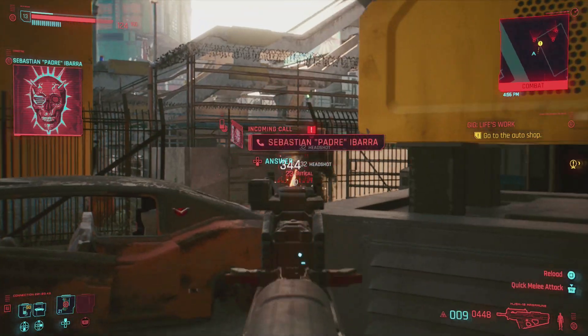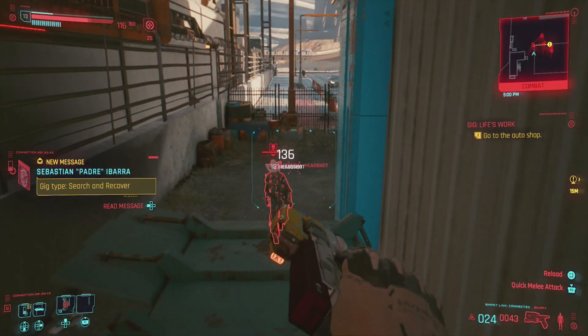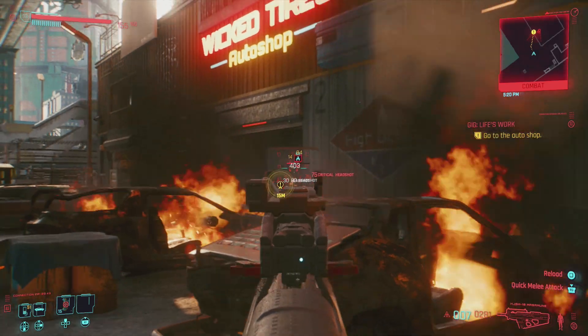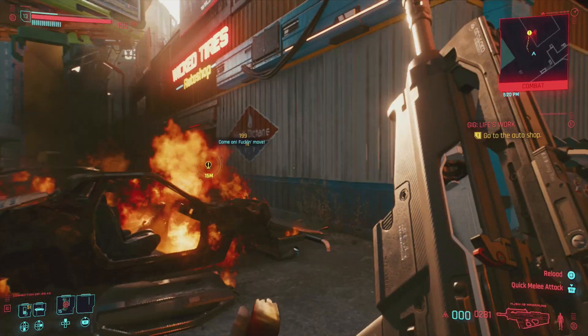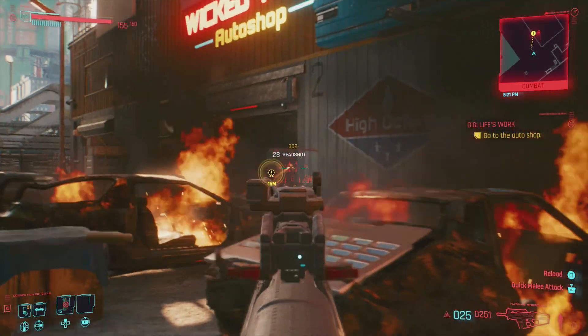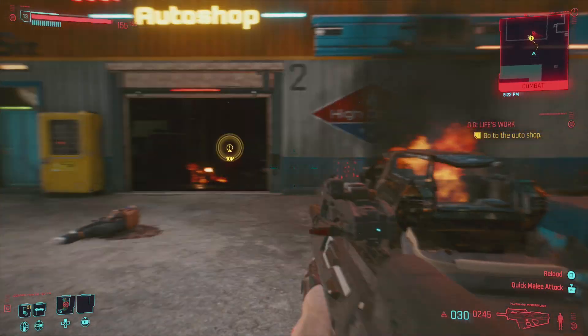For this mission it is impossible to ignore all the enemies because they block your way when you try to go up the stairs, so you have to go ahead and take care of them. You will need some decent guns to take out the enemies. If you don't have any money to buy yourself good weapons at the gun store, you can always click on the link in the description which will take you to my money guide.